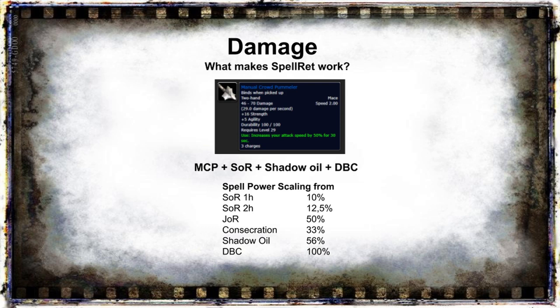The thing that makes or breaks the spellret build is the Manual Crowd Pummeler. The damage on Seal of Righteousness is static depending on your weapon's base attack speed combined with a 12.5% scaling on your total spell power. This means that haste effects are very valuable as it indirectly increases the damage gained from spell power. As a spellret our damage will come from Seal of Righteousness, Judgment of Righteousness, Consecration, and two weapon-based procs — Shadow Oil and Dragonbreath Chili. Both Shadow Oil and Dragonbreath Chili have a static percentage chance to proc and no internal cooldown, which makes fast attack speeds very valuable.